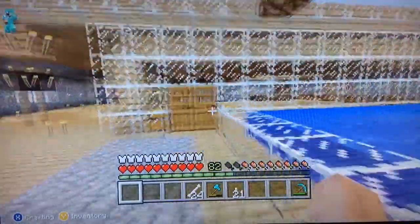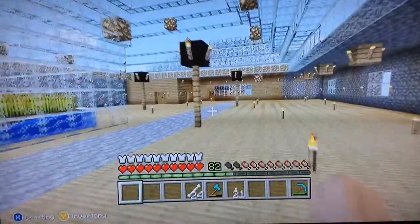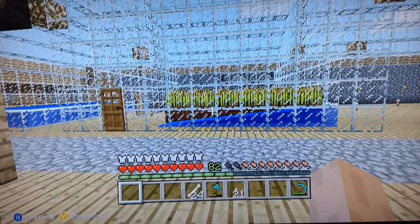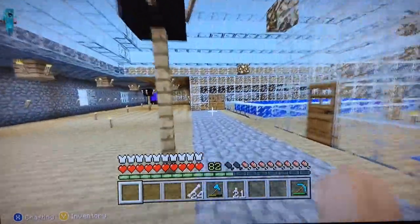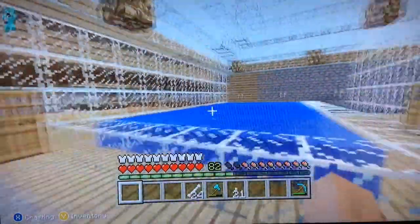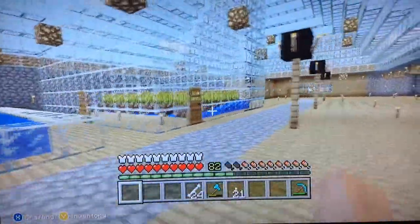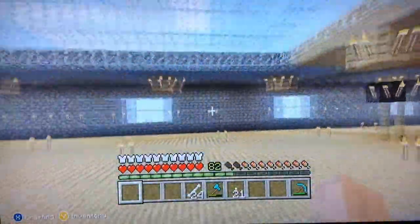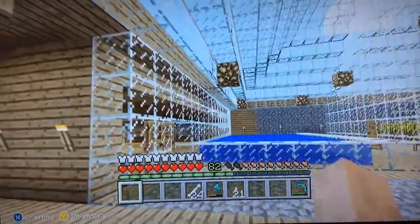So this is the top floor of my house, kind of like the penthouse thing. This is on the 360, not the PC, so it's not as good as it could be. I got a little pool there with a little jukebox and a little mini-farm, and lighting was really hard in this building, so I just threw glowstone a bunch of places and got it to work.